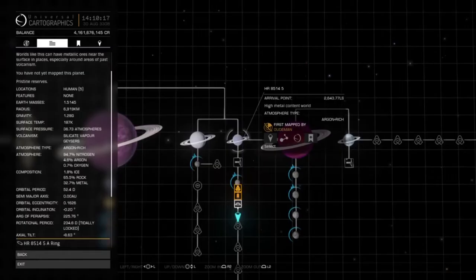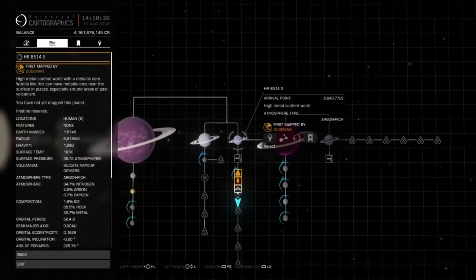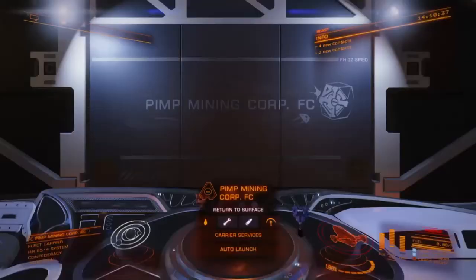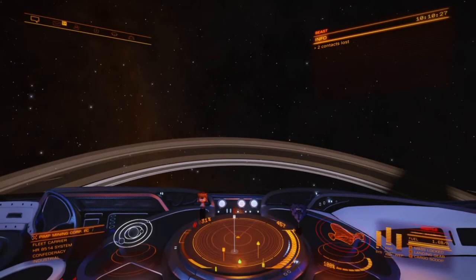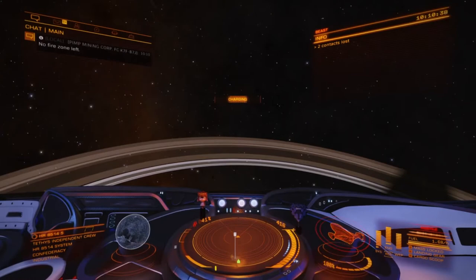Simply drop into this little hot spot and start shooting some prospectors out, and you're going to make money — a lot of money. You're going to consistently hit 30 percenters, 40 percenters, 50 percenters. You'll be flying by 15%, 18% and won't even pay attention to those. You guys can come here if you want, or check eddb.io and find your own little hideaway system. I can consistently do 500 tons or over in a couple of hours, every day. There are two little platinum hot spots side by side and one kind of in the middle.